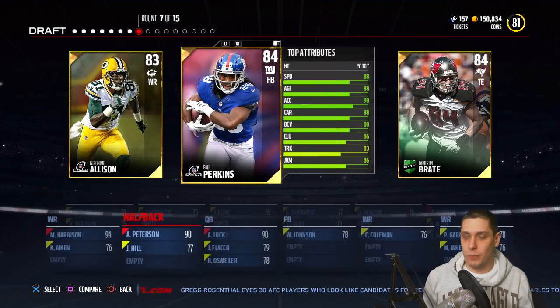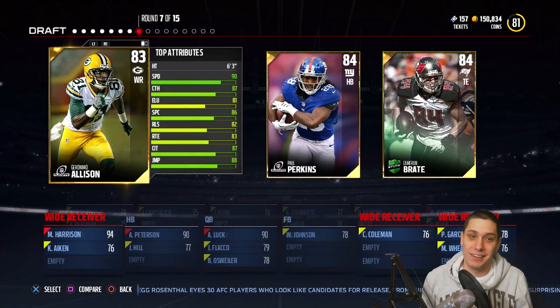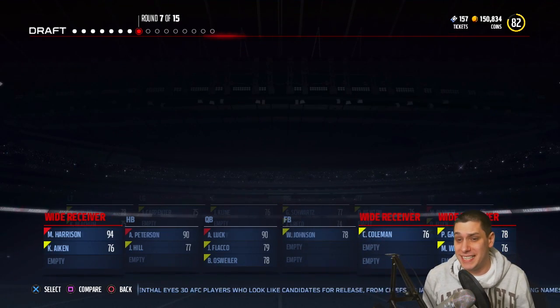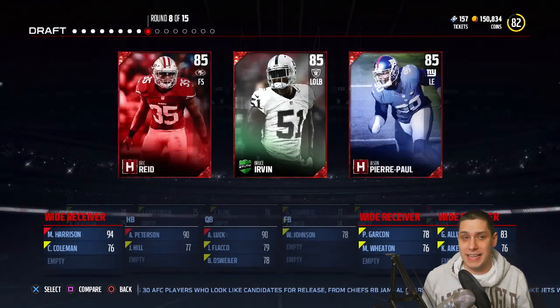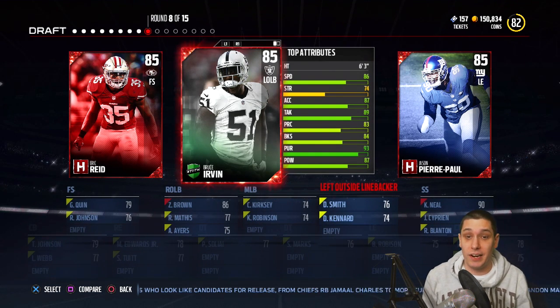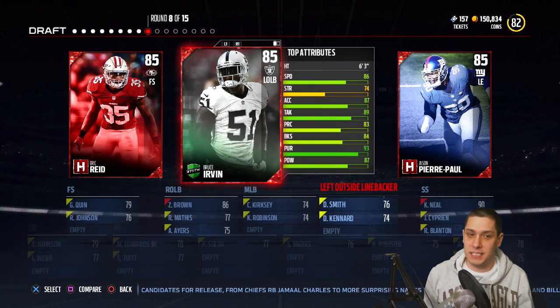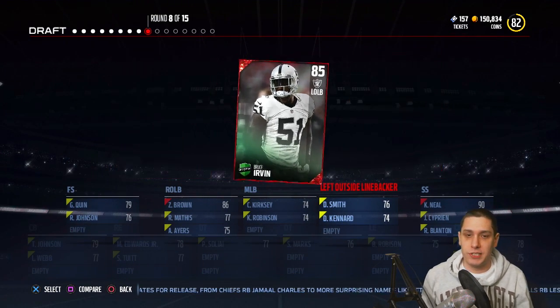We've already got a running back and a tight end, so we pretty much have to go with Geronimo Allison here. At least he's 90 speed, which is decent — that's going to be an upgrade from Pierre Garçon, and he's going to move into the starting lineup. Bruce Ervin's got to be the pick after that: an 85 overall left outside linebacker with 86 speed, a very nice card.